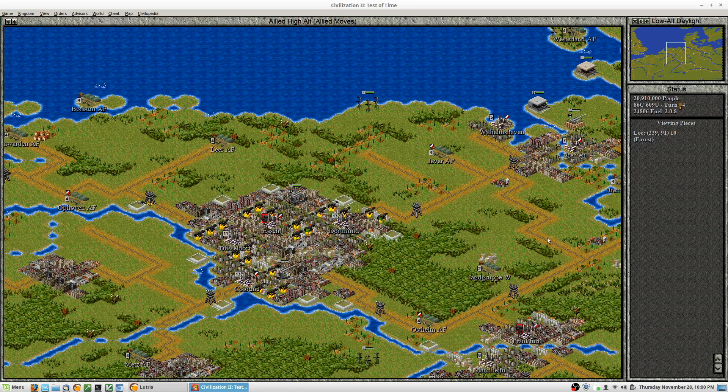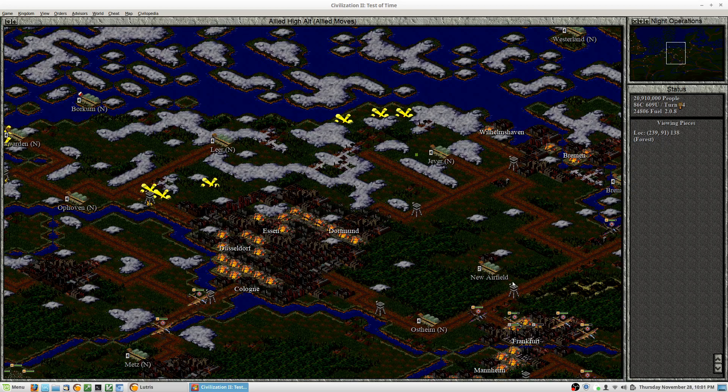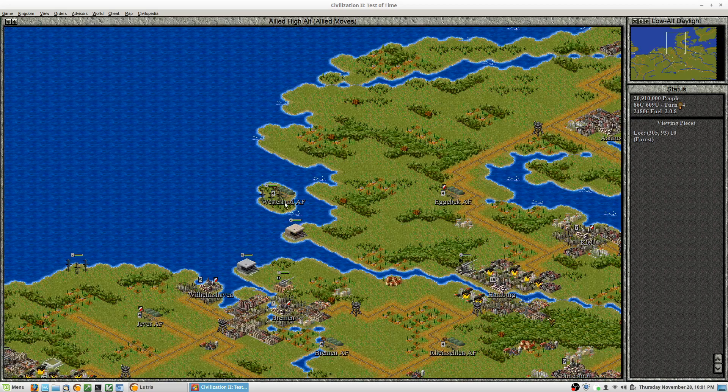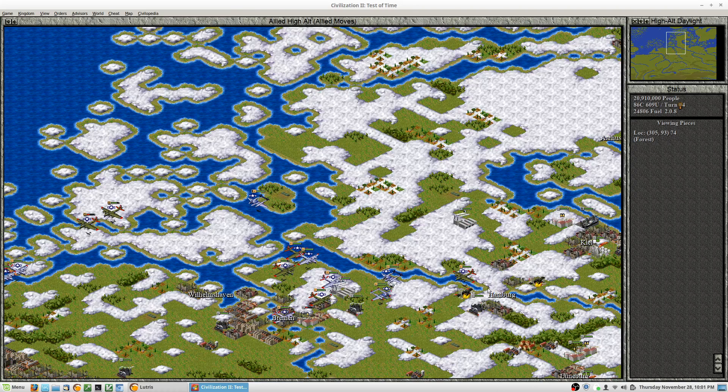I didn't really achieve much on the night map this turn. I attacked an Urban Center at Frankfurt but not much else — it didn't kill anything. I think the only fighter I killed was at Westerland Air Force Base. I decided to attack it with a P-38 and found that it didn't have any flak. I also defeated the Port at Hamburg, but that's a relatively minor thing overall.